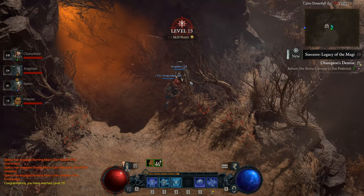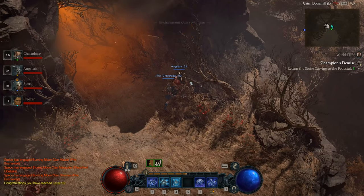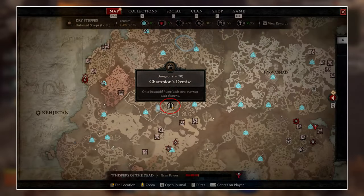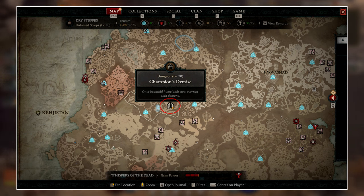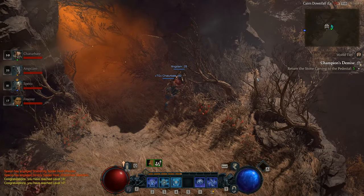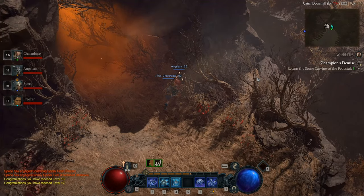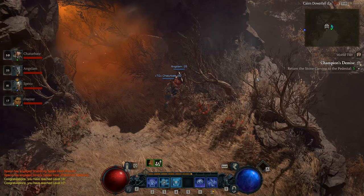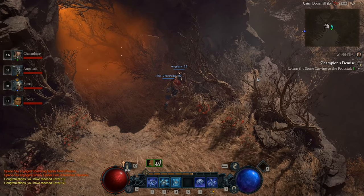Then you're just going to go to basically whatever dungeon you want to boost them through. When we did this, we used the Champion's Demise dungeon — you've probably seen this. This is the dungeon that basically everybody's using for XP farming. It has three different lanes, and usually in a full high-level group, everybody would take one lane, clear out their lanes, then go reset the dungeon, because you all get the XP and loot from everybody else's lane no matter where they are.